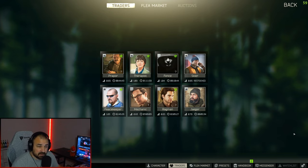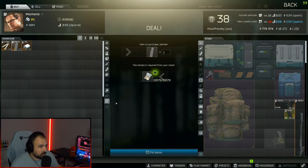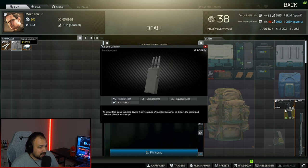Before we jump in game, let's talk about what you're going to need before you actually go into the raid. The first thing you're going to need is a jammer. Go to Mechanic, go to Special Equipment, and get your jammer for 19,000 rubles.